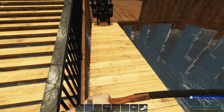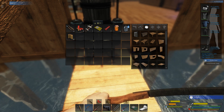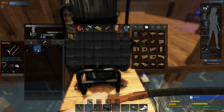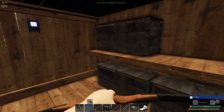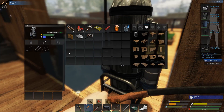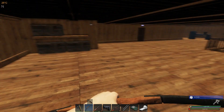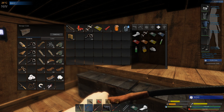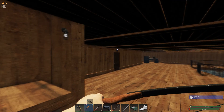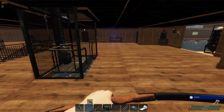We have a couple of pipes here - we need to make a couple more. Let's grab some scrap and some adhesive. We only have two adhesive and we need a couple more scraps. We have plenty of scrap so let's just craft one. You can make more adhesive - it's four biofuel and three of these resin items. Let's get back upstairs with that.